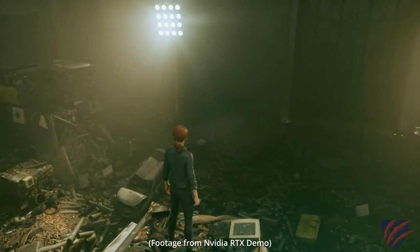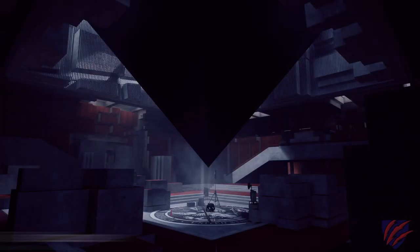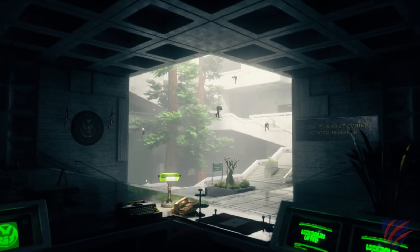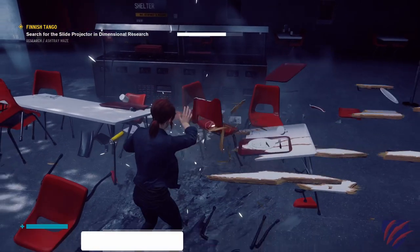If you want to enable ray tracing for some extra eye candy, you'll want at least an RTX 2060. The game takes place in the Oldest House, which is the headquarters for the FBC and is a paranormal shape-shifting environment under the streets of New York City. While that may make the game seem small, the environment is surprisingly large, open, and full of detail.